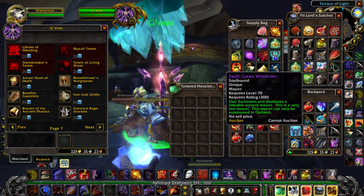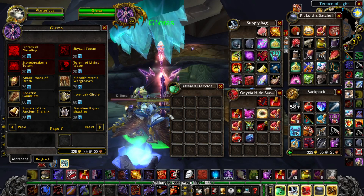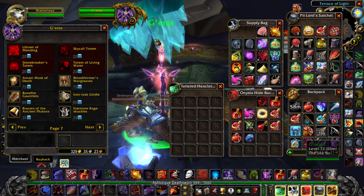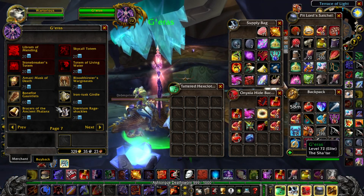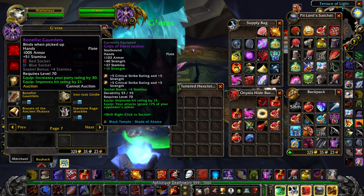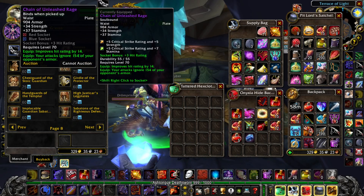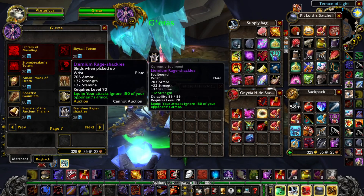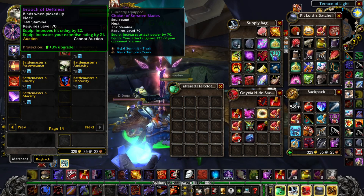Do you guys remember Badge of Justice? Badges used to accumulate when you did heroic runs, and a lot of people saved up quite a few. Some Grius now has a bunch of new items you can buy from him — he's in the middle of Shattrath. Some of these items, especially for Fury Warriors, are really cool. For example, I've got the Chains of Unleashed Rage, which is nice, and some bracers — all of these have armor penetration on them.